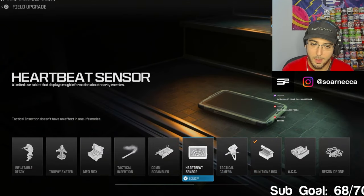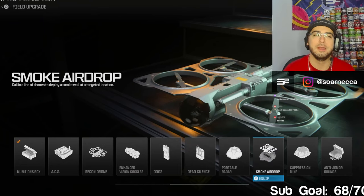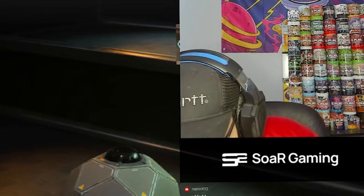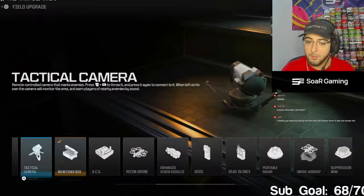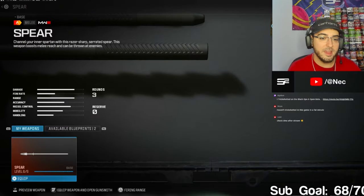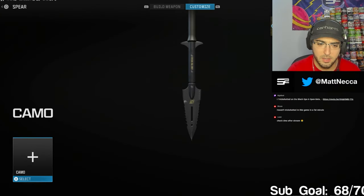Any new equipment or anything since I last played the game? They still took out the portable radar - well, not portable radar. They took out the deployable shield. They added the spear to the game. This thing's actually sick. I want to go for a shot with this. You can actually throw the spear and kill people with it. I'm definitely throwing the sonic glass.